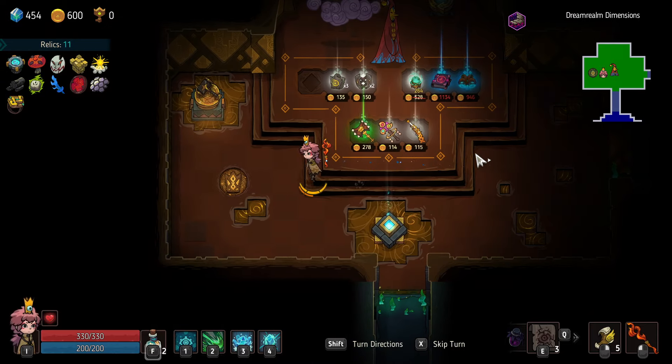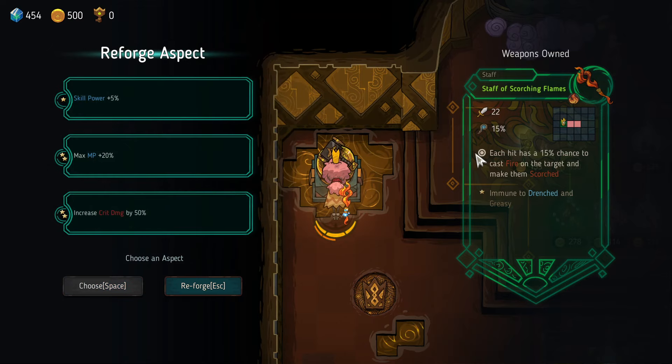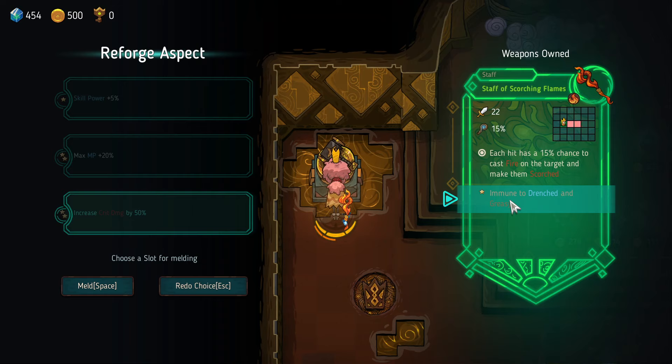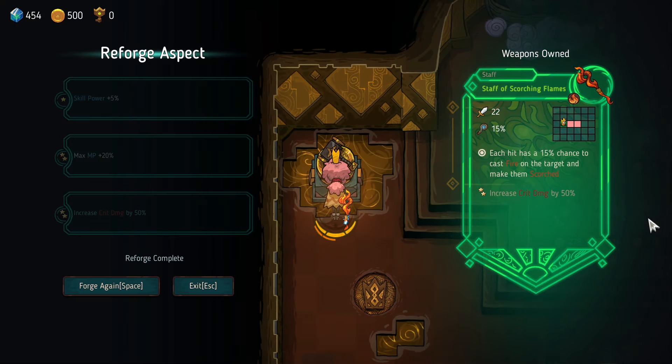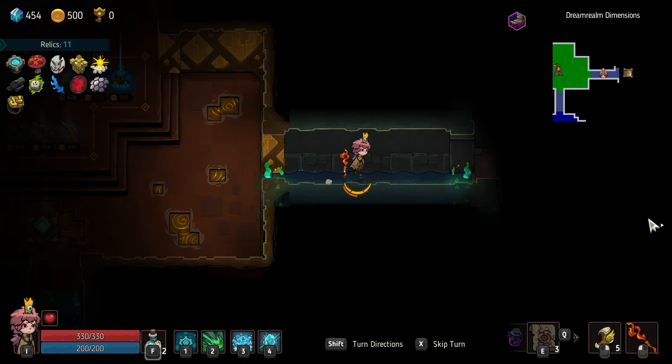Actually, do I want to change the aspect here? Don't we have another secret aspect we don't know about? Immune to drenched and greasy is okay — I wonder if we can get something better. Crit damage by 50%, max MP up, or skill power up. Well, we have a good chance of getting crits now, so maybe we get crit damage up — that'll be pretty nice. The immune to drenched and greasy is nice, but we don't really need it.